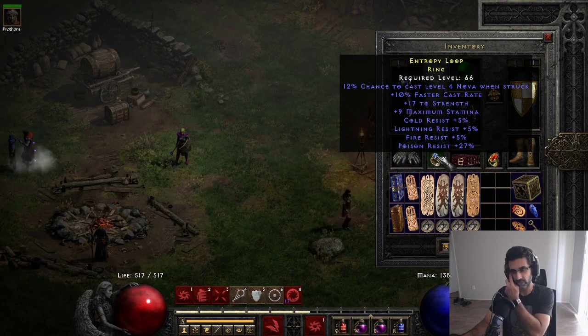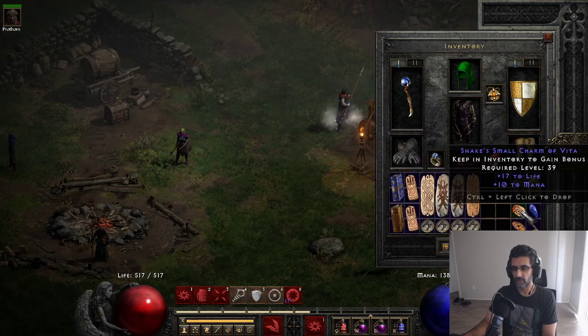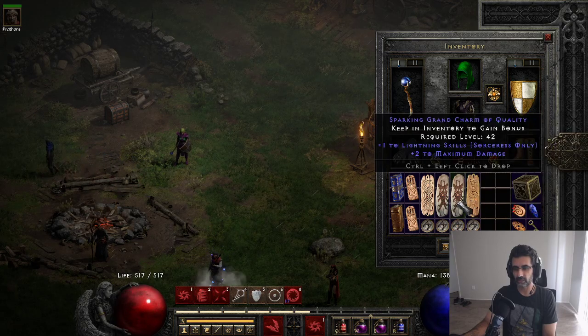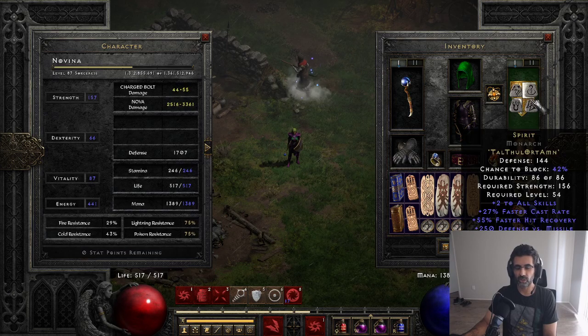This ring's not bad - it has a lot of strength and resists. Then the Shako, because again I need the fast cast rate and regenerate mana. I have some so-so charms. This one's pretty good actually, pretty happy with this one for this build. Ideally you'd have a lot of these in here that would make you very tanky. I've got an Annihilus, no Torch - they're kind of expensive, haven't gotten there yet. Two Lightning Skillers, a Gheed's. I have 85 base strength getting me to 156, which I feel is worth it because of the mana, vitality, and fast cast rate.